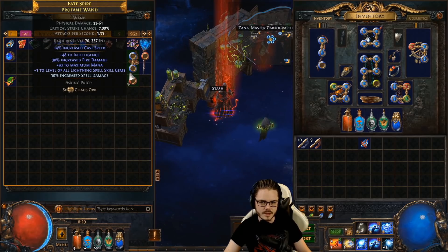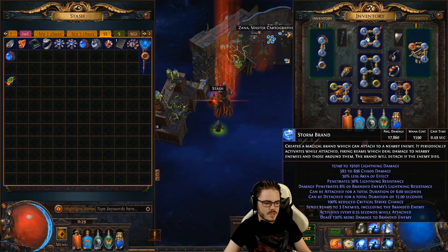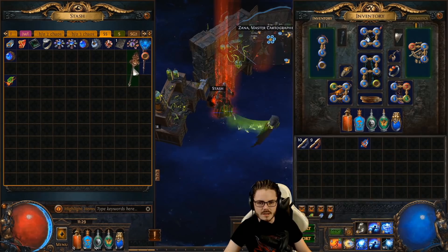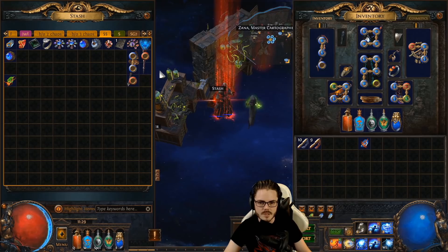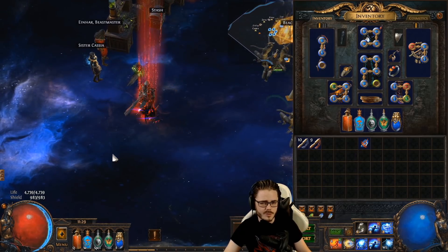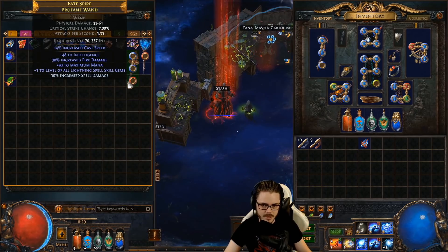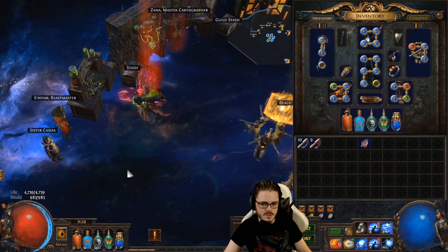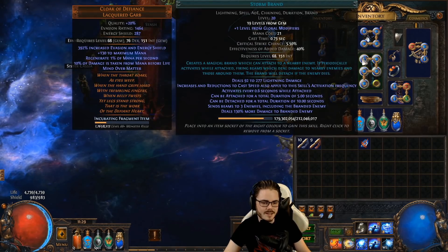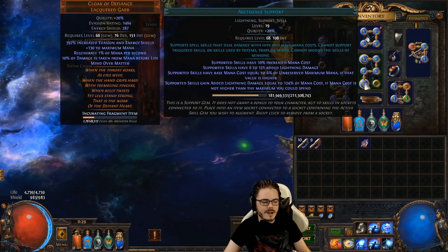A rare wand with good mana cost can be decent — even plus-one lightning gems, which is normally very powerful, gives very little damage here because it's just adding a little bit of damage from Stormbrand's base, which is tiny compared to the Archmage damage contribution.